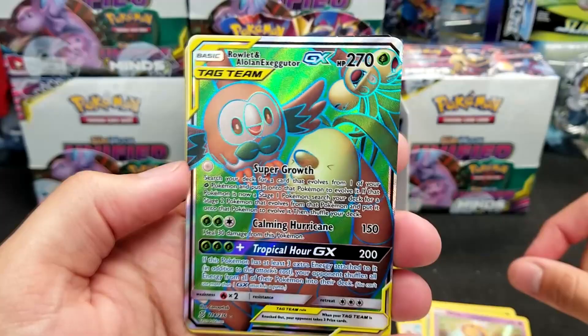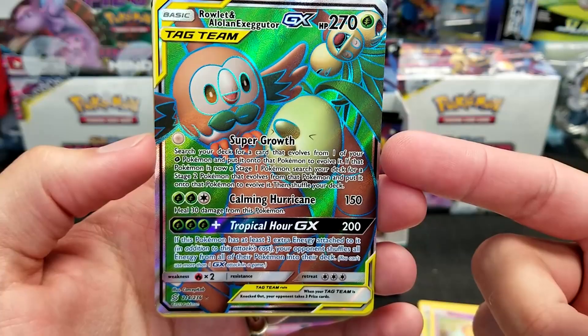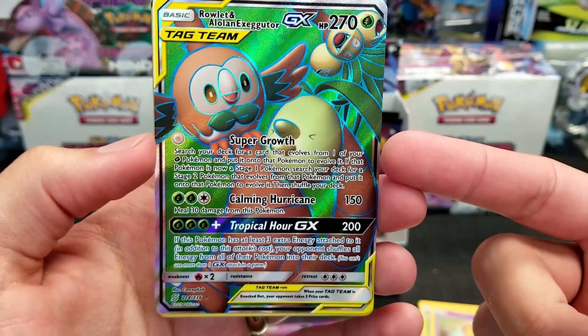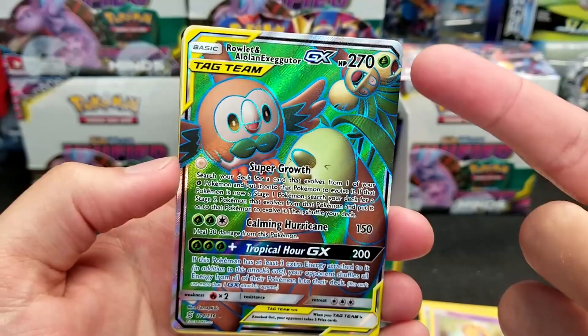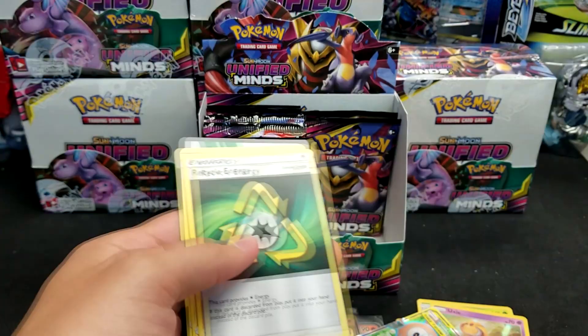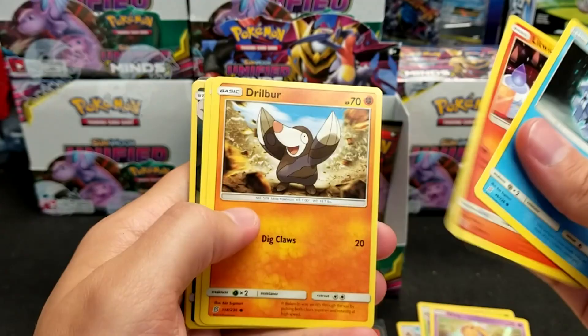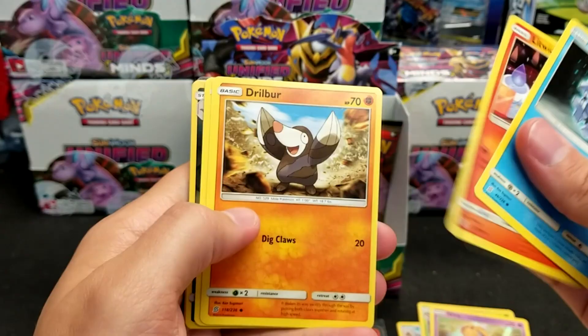There's the tag team I was talking about earlier, in full art form — Rowlet and Alolan Exeggutor GX. Super Growth I didn't use because I didn't have any other grass Pokemon to evolve anyway. But Calming Hurricane does 150 and heals 30 — in pre-release where you get 270 HP and you're healing, that's tough to get over. And Tropical Hour GX does 200 damage, and if you have 6 energy attached, you return all of your opponent's energy back into their deck. Not too shabby, at least in pre-release play.